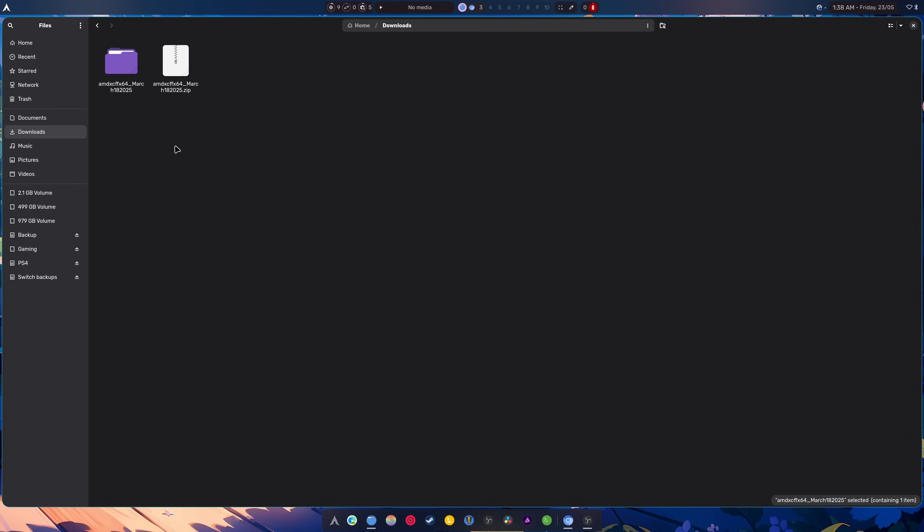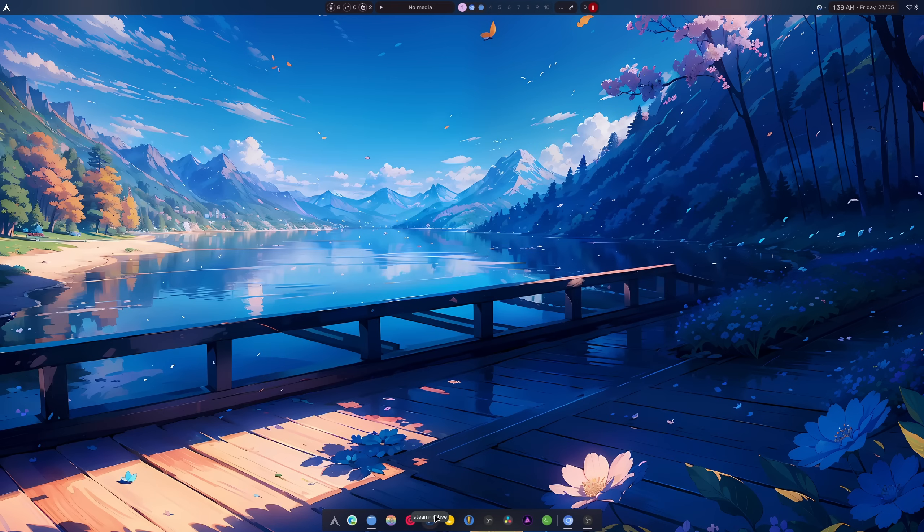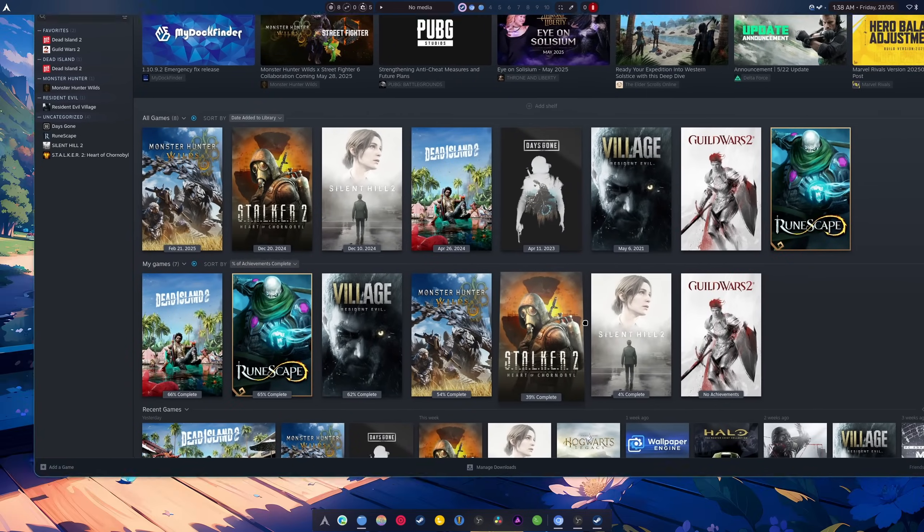First we're gonna extract this file — this is important. Let's open up Steam. This is a work-in-progress quick shell rewrite of AGS for N4 that I'm trying out. I got it to open — we just had to spam click it.